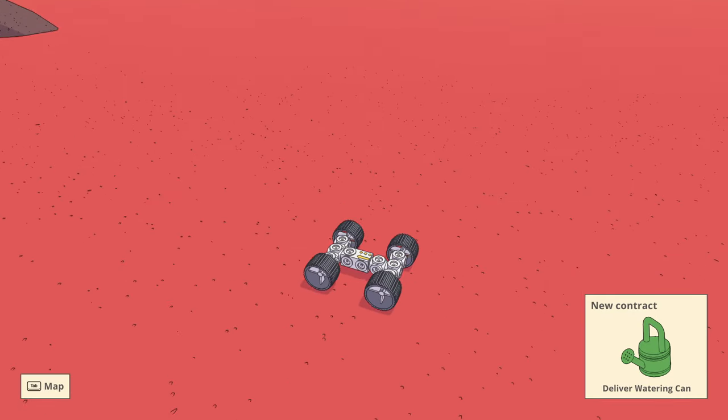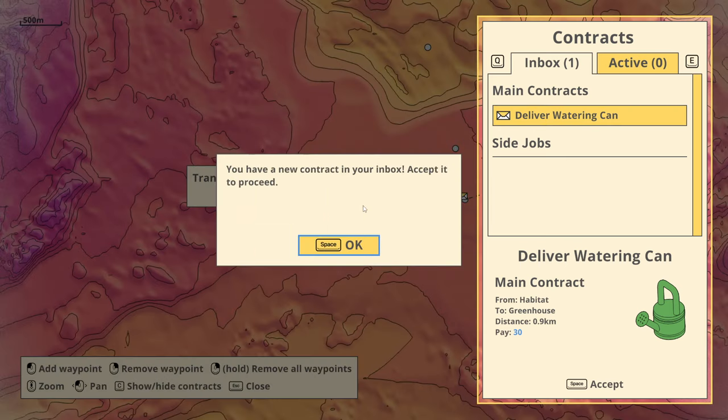New contract — delivering water can. Tab for map. A lot of this is me seeing how well their tutorial is for people who aren't watching a whole lot of YouTube videos trying to figure it out. We'll see whether it's smooth enough as far as the learning curve is concerned. New contract in your inbox — so far, so good.